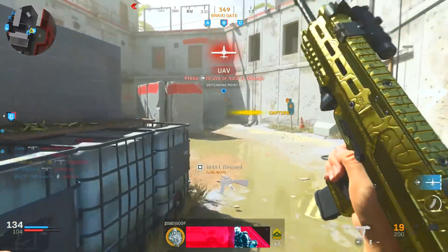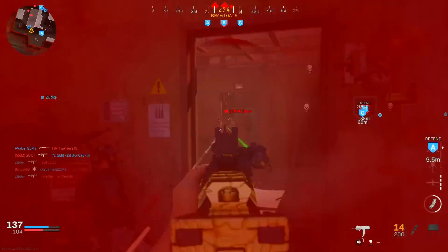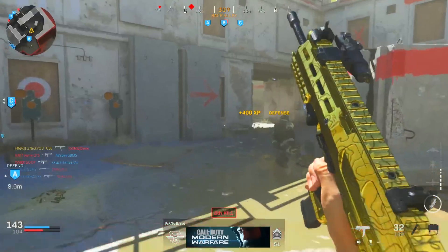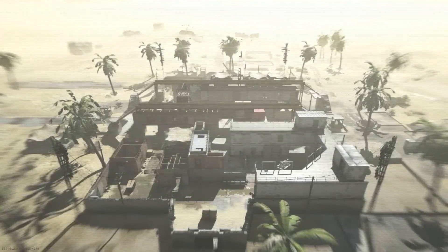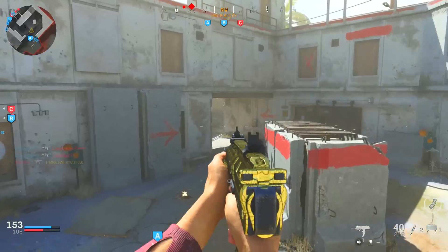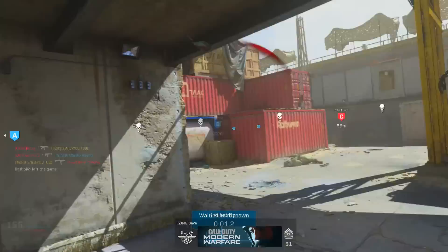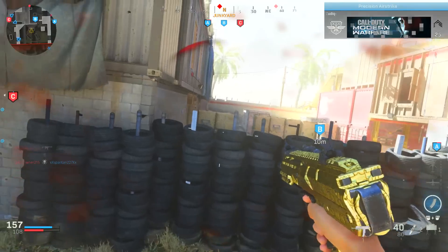Now let's move on to the second class — this is more of the laid-back class. It's for people who like to play a little slower, maybe hold off areas rather than running from one end of the map to the other. For the barrel, we're going to use the FSS Strike. This one gives you damage range and bullet velocity, but unlike the FSS Recon it doesn't give recoil control. We chose it because it only has one negative — aim down sight speed — without also taking away movement speed.